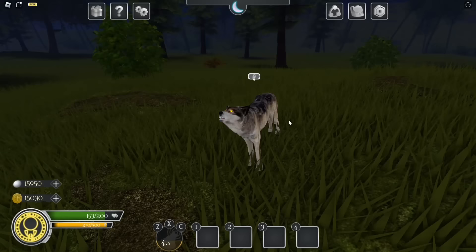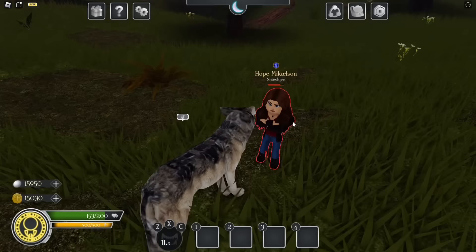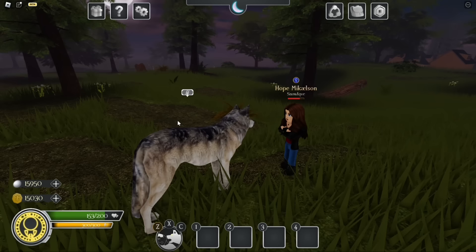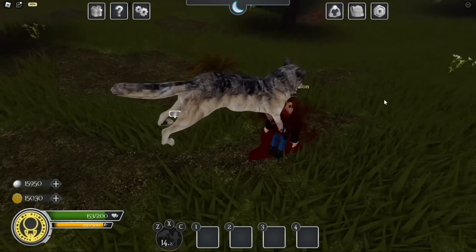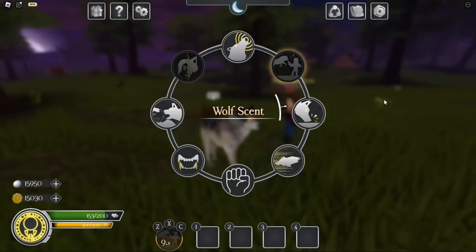Then we have Wolf Bite, which allows you to do a venom bite into your target inflicting wolf venom. Then we have Wolf Ravage, which allows you to jump onto the target's shoulder and bite them, doing a lot of damage and creating a cool blood puddle effect on the ground. Then we have Wolf Pounce, which allows you to jump onto the target, push them down onto the ground, and constantly attack them doing a lot of damage as well.